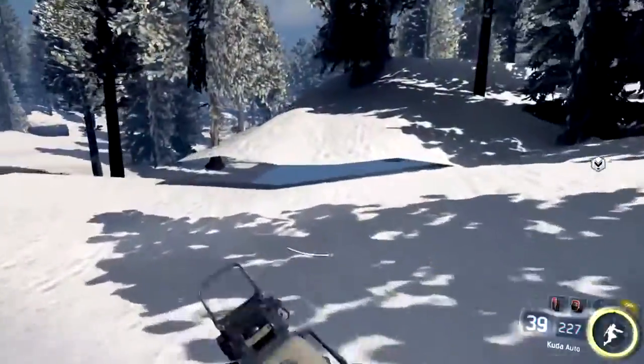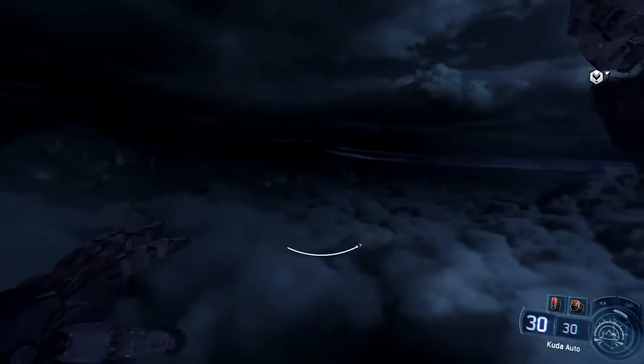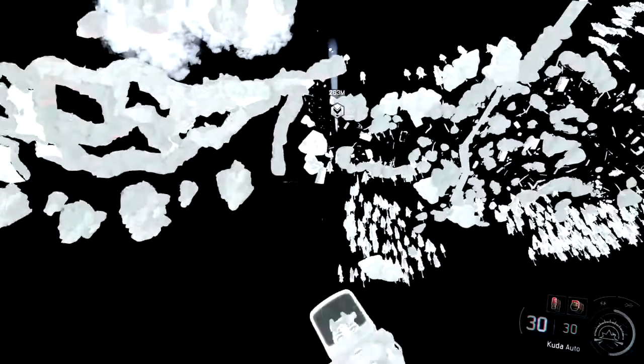To get underneath the map, just find the edge of the map and use your Concussive Wave to fall under the map and survive the fall. Or you can just jump off the map and use the Emergency Reserve as mentioned earlier.